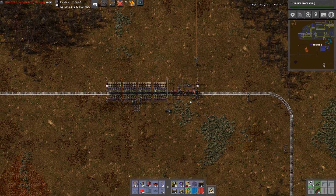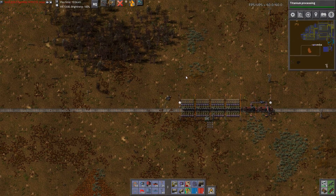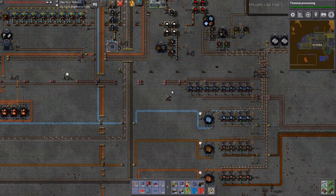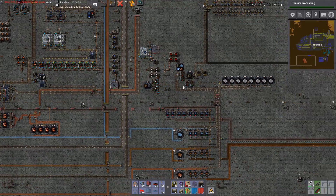One of the things I really like about the warehousing mod is that it creates six by six chests, basically. Cargo wagons are exactly six tiles long and I usually use six stack inserters anyway, so it just kind of lines up perfectly, which is awesome.